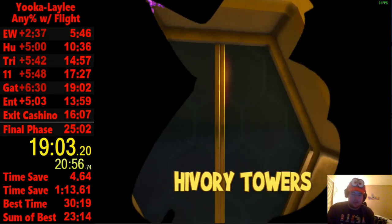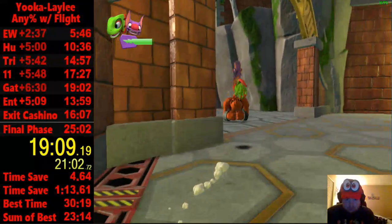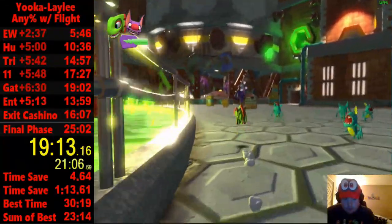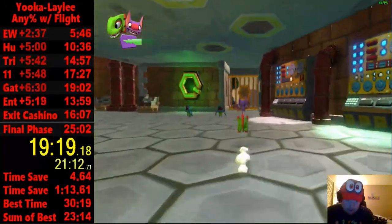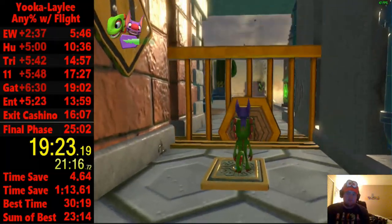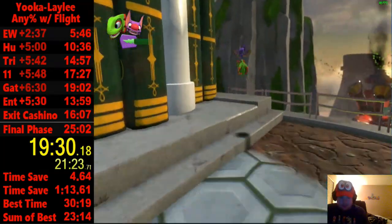Gate skip takes getting the hang of but it's definitely worth learning, because you skip a quiz that you'd normally have to memorize — and the questions are also RNG. We go left, and I just keep jumping because jumping and rolling is slightly faster. Coming up is another trick called camo skip, where we're going to skip the camo cloak move.